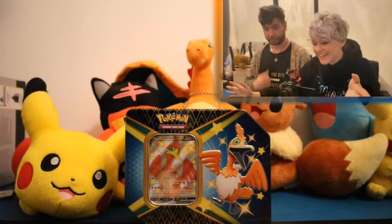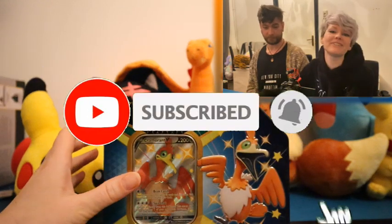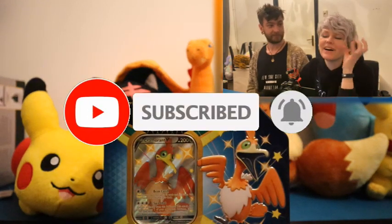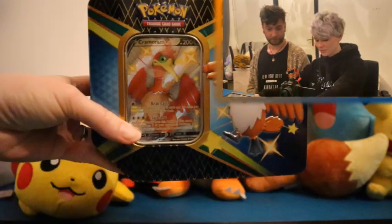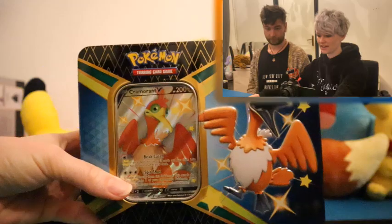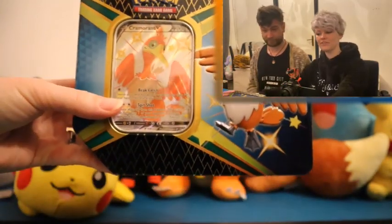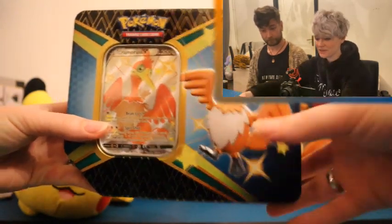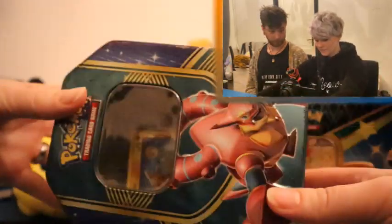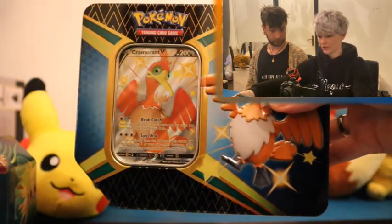So we have got more... it's Shining Fates, that's what I was going to say. We got a Cormorant tin right here and the funny thing is, somehow we have got the American tins. I don't know if they're any different in Europe usually, or we really got American ones, I really don't know. Because usually our tins are shaped like this, with the corners cut off, and this is like the American shape, I believe.